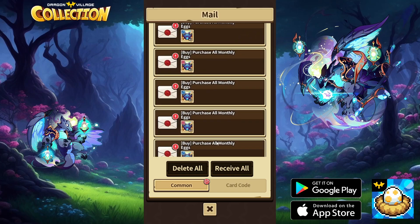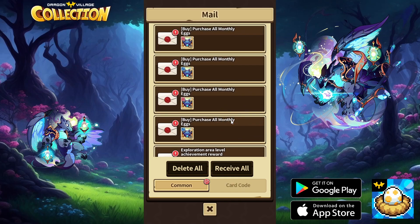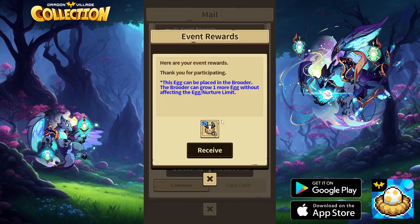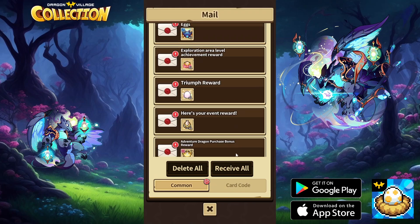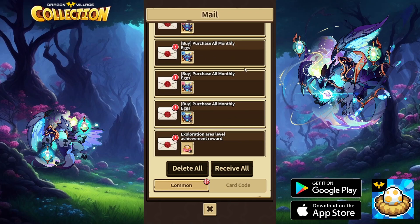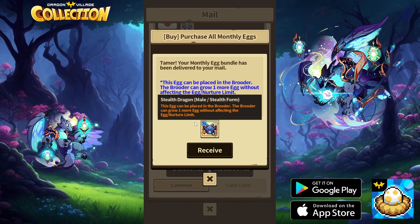They're all sent to your mail as individual eggs — you don't get one mail with eight eggs, they're sent one by one, which is great. Don't pay attention to how much mail I have — I have a lot. When you open the mail, you get a little prompt that you can place it in the brooder. If you press the egg, you can see which gender and which form it is, which is very helpful.